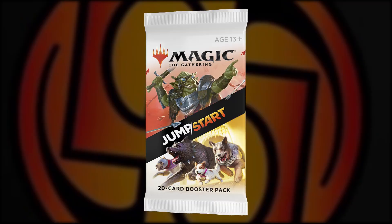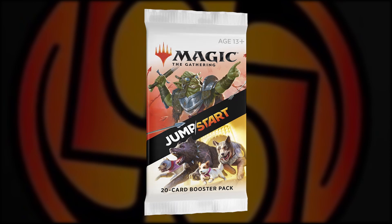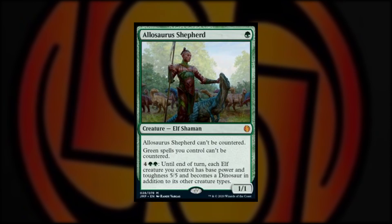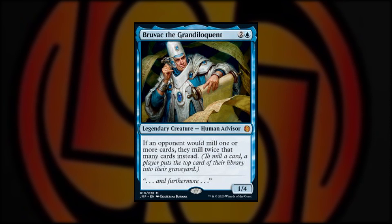There are a number of new cards already generating a lot of buzz, despite not being modern, pioneer, or standard legal. Allosaurus Shepherd is an awesome one-drop elf that not only cannot be countered, it makes your other green spells uncounterable as well — and it can turn all of your elves into 5/5 dinosaurs. Then there's Tinybones, a 1/2 Skeleton Rogue for one and a black that rewards you for your opponent's discarding and can be a game-winner when an opponent has an empty hand. And let's not forget Bruvac the Grandiloquent, a 1/4 Legendary that simply doubles the amount of cards a player mills each time.